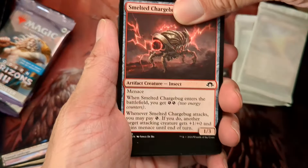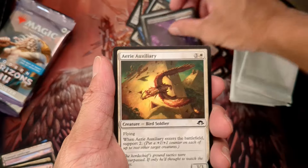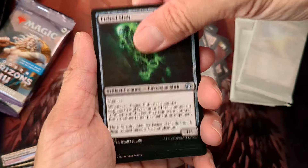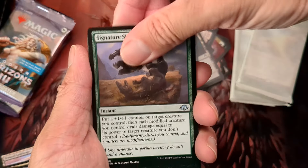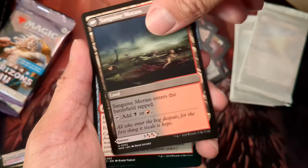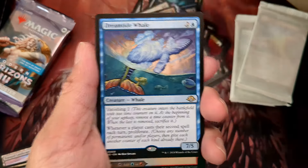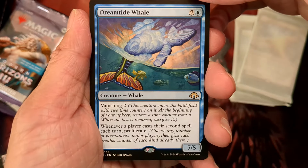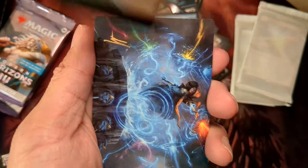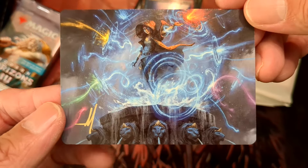Next pack — got the commons. New cards with a dual land on the back. Our first rare is a Dreamtide Whale. And we have a foil flipland and our first signature card.